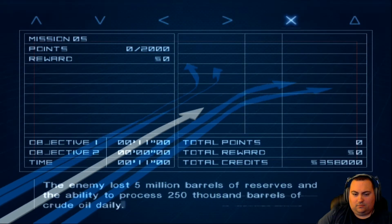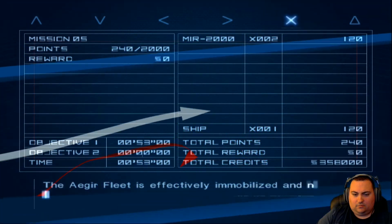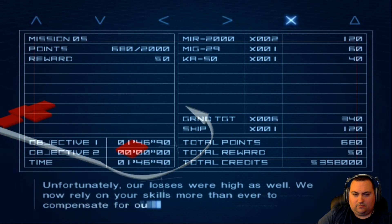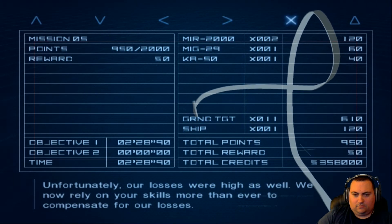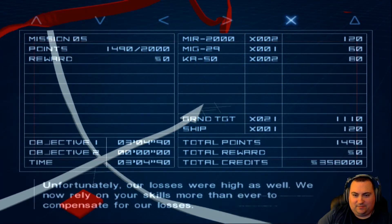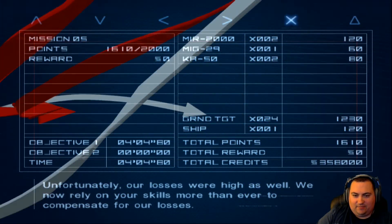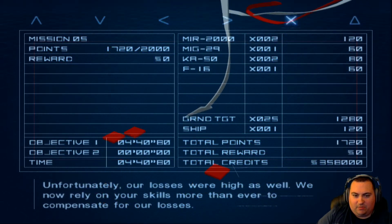The enemy lost five million barrels of reserves and the ability to process 250,000 barrels of crude oil daily. The Eater fleet is effectively immobilized and no longer a threat. Unfortunately, our losses were high as well. This is why we didn't get that S rank — I spent way too much time trying to dogfight that guy. If we'd have just ignored the aircraft and focused entirely on the ground targets, we probably would have pulled it off.